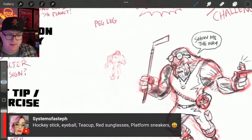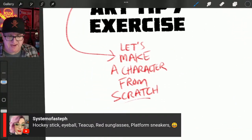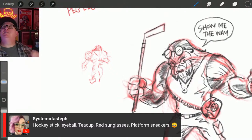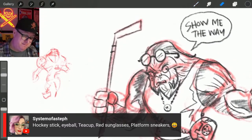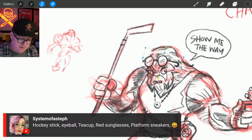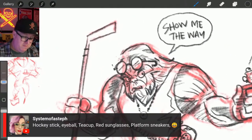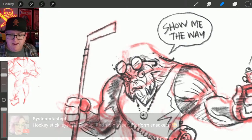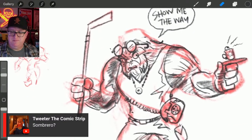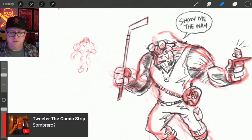Hey Dan, good evening! Tonight the question was tips for character design, so I decided to just make up a character from scratch based on stuff from the chat. A sombrero came in late — I'm going to try it. I don't know what my mind sombreros look like right now. Let's move these glasses down a little bit. I'm going to add a sombrero to this man — how was his name again?